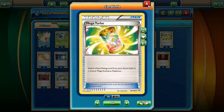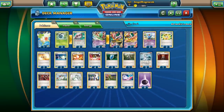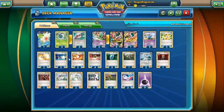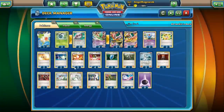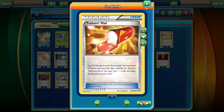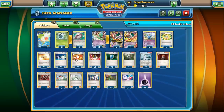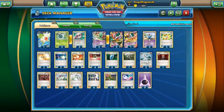For support cards: we have three Mega Turbos for Mega Gallade — three is a solid number, four is too much. Two Professor's Letter to get energies into hand for Ultra Bomb setups. Two Switches because Forretress and Gallade have big retreat costs. Two Trainer's Mail, which is great for digging into what you need. Four Ultra Balls to get out Forretress, Shaman, Wobbuffet — whatever we need. Three VS Seekers because three is very solid for this card.